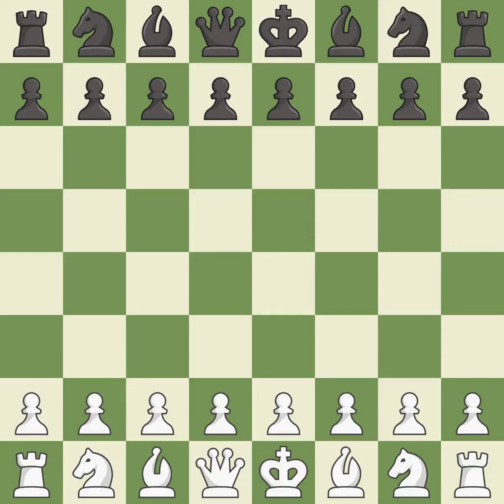English opening, fianchetto, ultra-symmetrical, Maroczy variation. cxd4, Nxd4, Nxd4, Qxd4, d6, Qd3, a6 — a sharp, back-and-forth game where both players had chances.